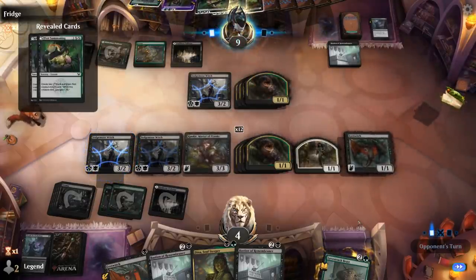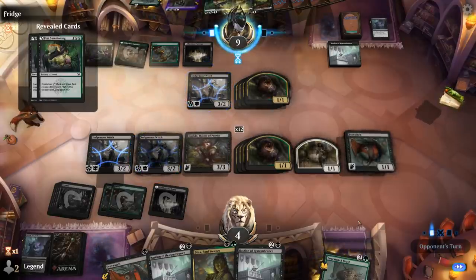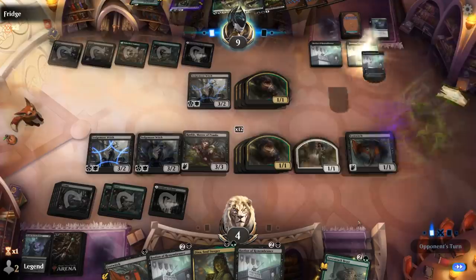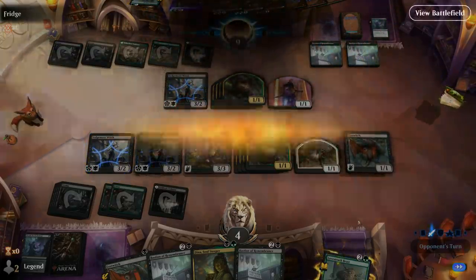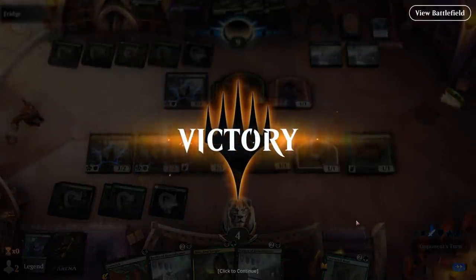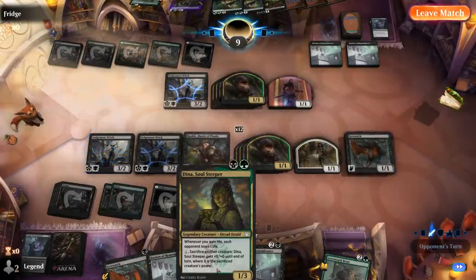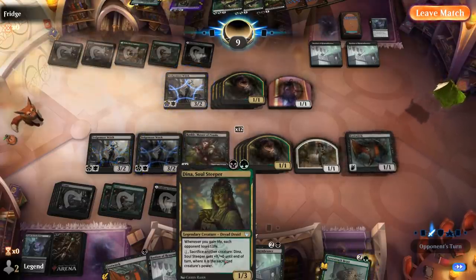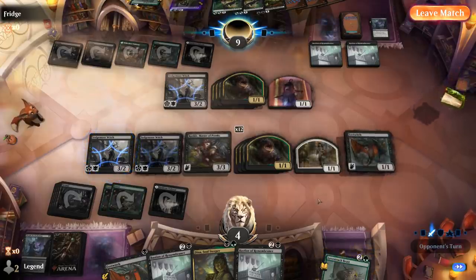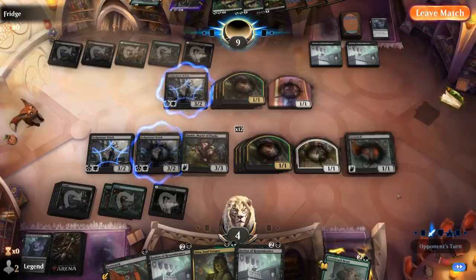Another Bastion — and our opponent concedes. We had lethal on board. We could attack with everyone and the opponent takes lethal damage before their Bastions get a chance to trigger. Do keep in mind: if both players have a Bastion of Remembrance in play, the non-active player's Bastions will resolve first — important to keep in mind for the mirror match. There's also a chance we could have dealt lethal damage just by sacrificing a bunch of creatures with our own Bastions. Sweet, on to the next one.